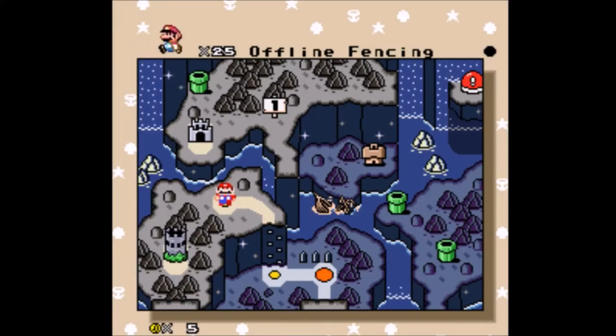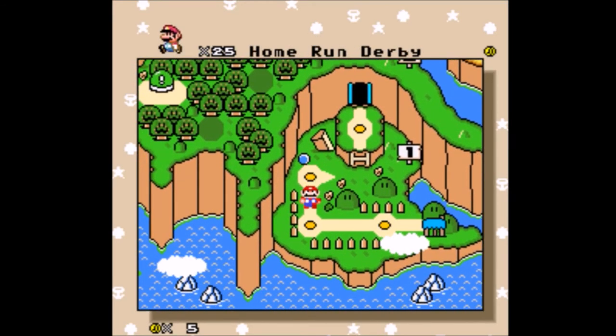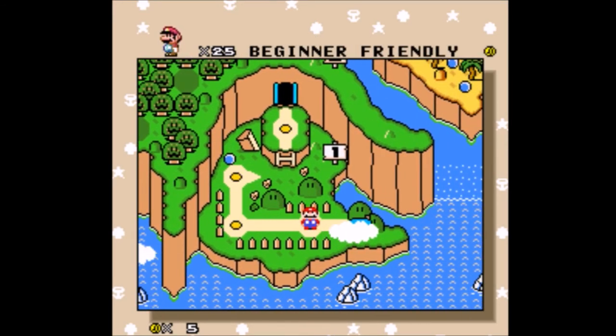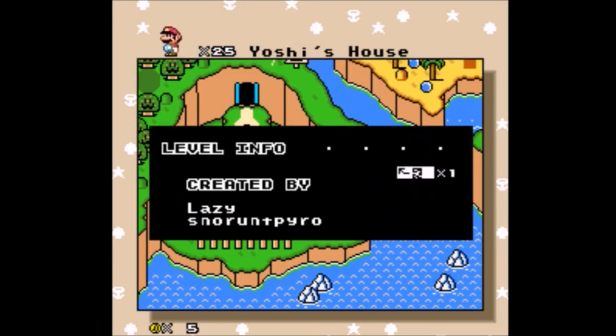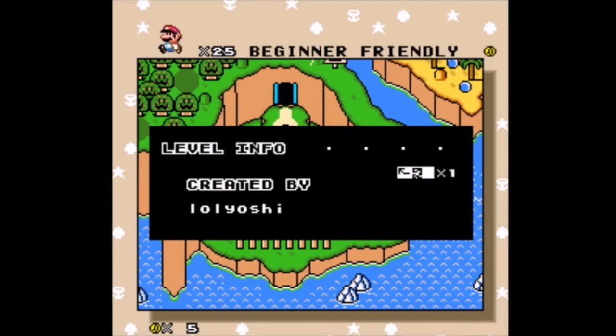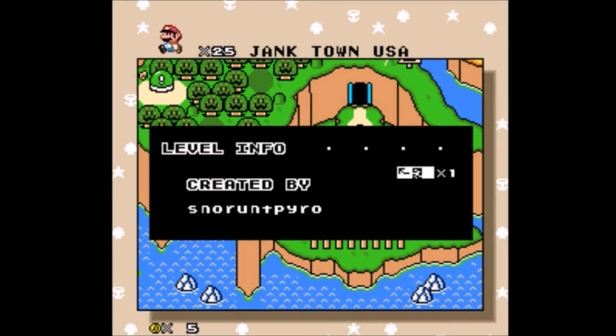Welcome back to Jump 1 Half, and we've already reached the hardest part of the game, which is trying to remember to actually look at the info of who made each level. Wait, that's the wrong button. Janktown USA — I feel like this is an FT-29 level. Nope, it's Snorrent Pyro, apparently.